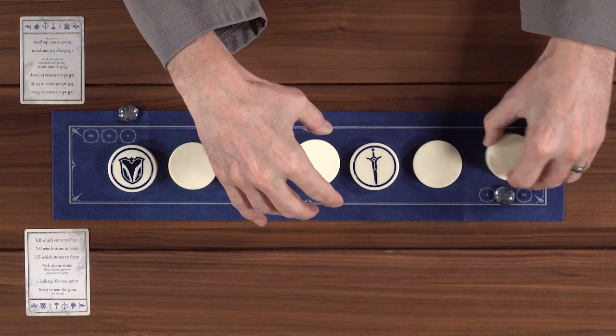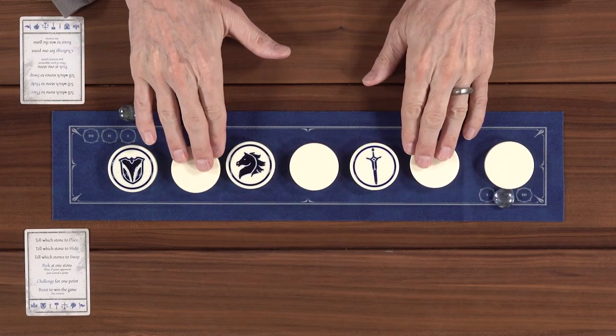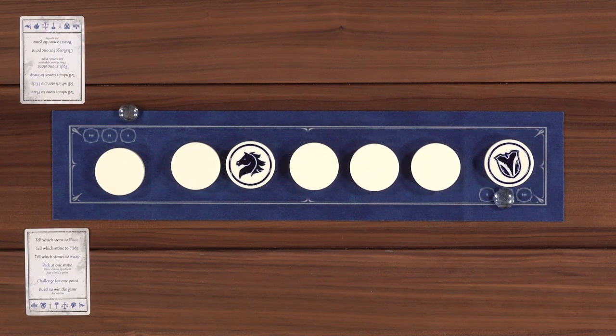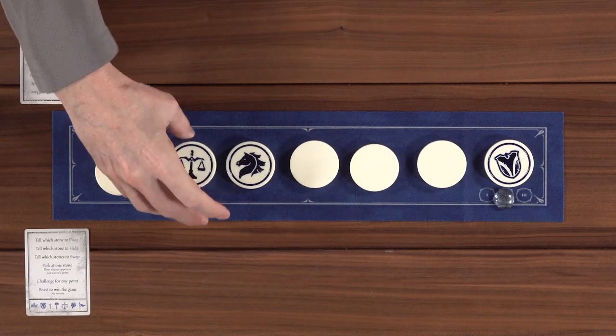I'm very stressed out. I looked at these three stones. Let's swap these two. Turn over the sword. Please swap these two. Challenge - that is the scales. It's the crown, isn't it? No, it's the scales. You got the point! Hooray.